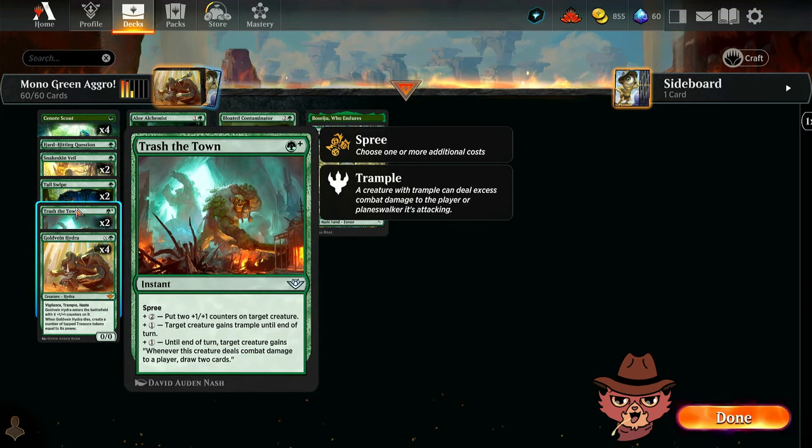Trash the Town is a one green mana instant with spree, so you choose one or more additional costs. For plus two, you put two +1/+1 counters on target creature — so essentially three mana for two counters. That's pretty expensive, but it's the utility of these cards that matters. You also get plus one to give a creature trample until end of turn.